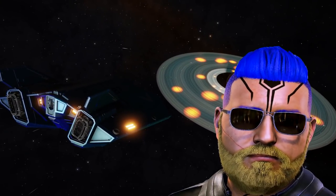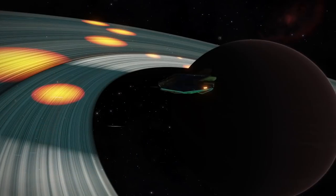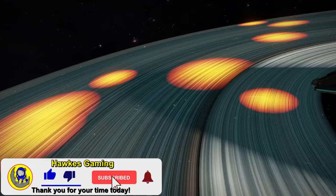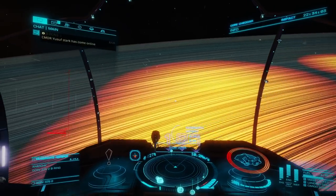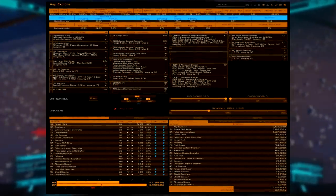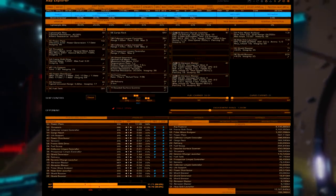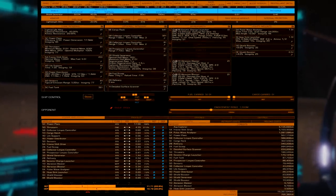Welcome commanders to this Elite Dangerous mining guide where we will be mining with the Asp Explorer on the cheap. You can get in this ship and get it all set up for core mining for around 15 million. The system I'm in will be linked in the description — we'll be mining in a double Musgravite hotspot. This is a very cheap build that's gonna make you a whole boat pile of space cheddar.